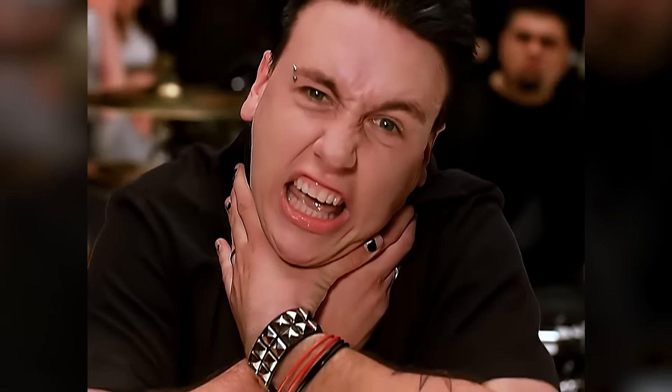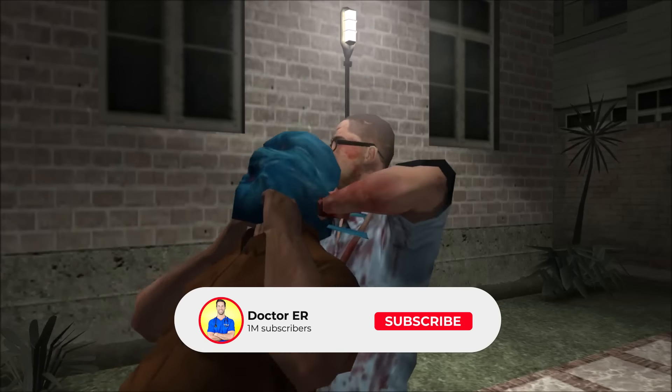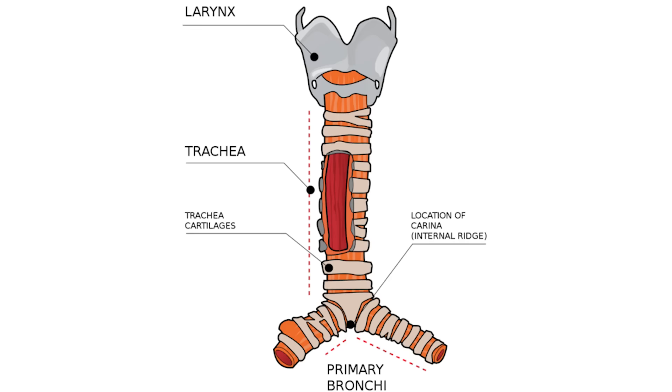Suffocation. You're not going to be able to breathe. You might be able to breathe out, but you're breathing out your CO2 — you're not able to get more oxygen. It could also be strangulation in the sense of that bag causing compression down to your arteries and veins of your neck. The trachea is made up of tracheal rings that are cartilage, and it's really hard to collapse those with that type of bag.